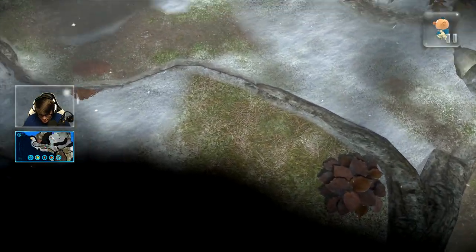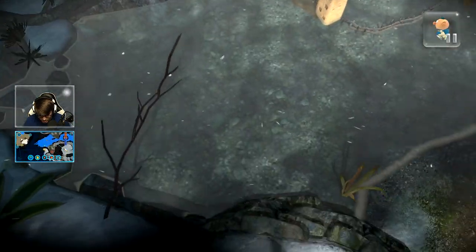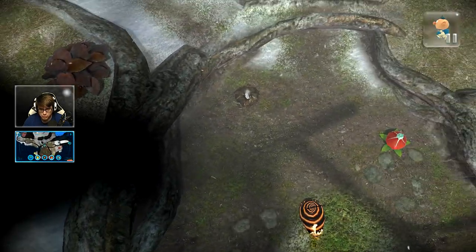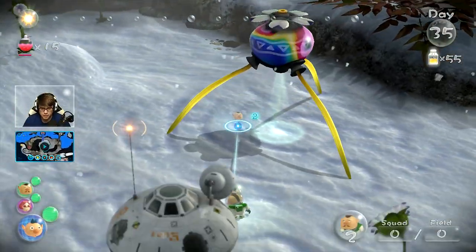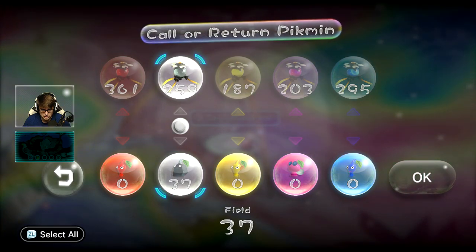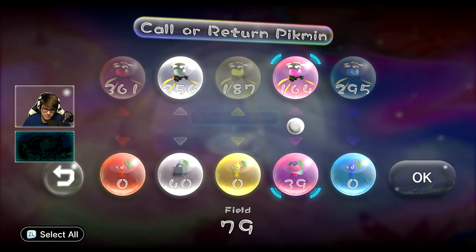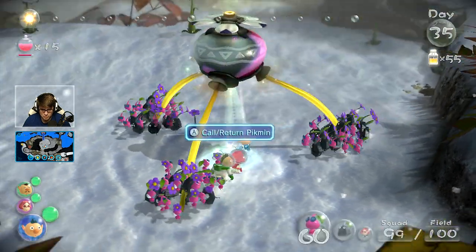So is that the last three fruit? Is there any more that I'm missing? We'll find out I guess. Let's bring rock and winged Pikmin — I think that's what we really need here. Rock will do the same thing as all the other Pikmin but they do a little bit more damage. Plus there's obviously some stuff they can break — I see some crystals they can break down.